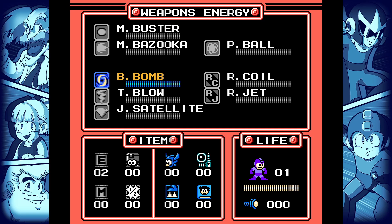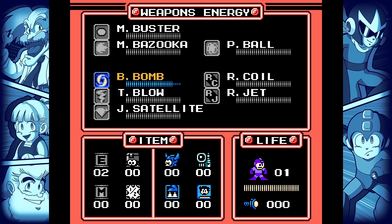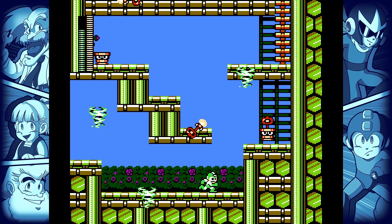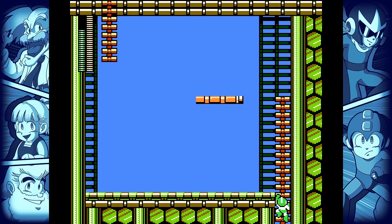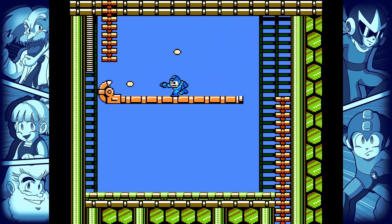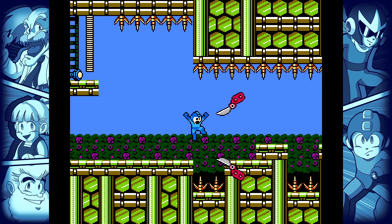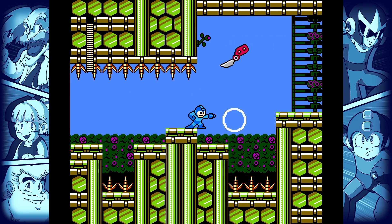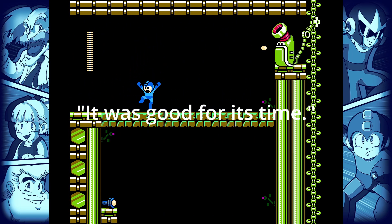Mega Man 9 is a beautiful examination, and ultimately a justification of old design elements. Do developers innovate and refine because these newer aspects are actually better, or are these pillars of design products of the industry in themselves? Relevance is the central theme of the game in every single part — from the story, to the aesthetic, to the level design and movement. Do design concepts only have a time and a place, dependent on vague thoughts like 'you had to be there' or 'it was good for its time'?